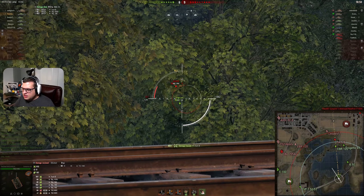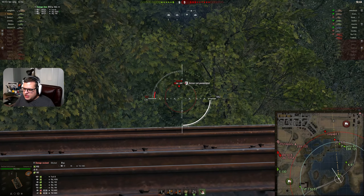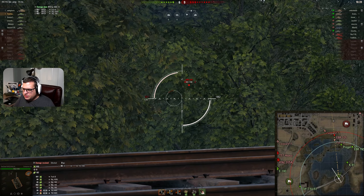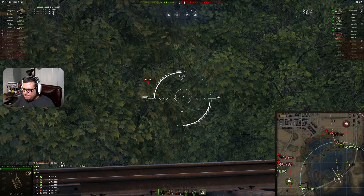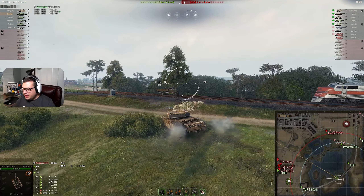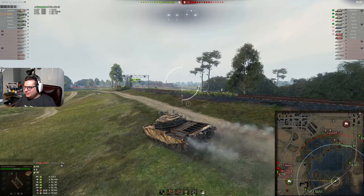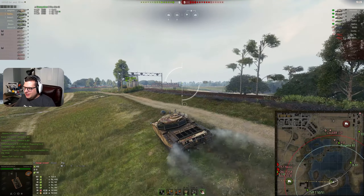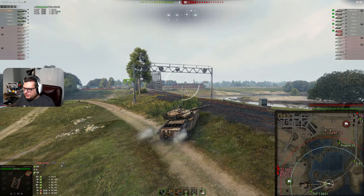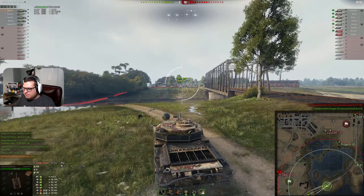You wanted to aim a little bit more to the left on that one. The front armor on the Foch is actually surprisingly strong if you don't hit the weak spots. We had a shot on the EBR but he's out of render. Your E100 is going to die very quickly — they are overwhelming the south. You already lost that medium that was on top of that T92, so he's still alive. Looks like the EBR might be going in to try and finish him off. The Foch went down to the Progetto and your cap is in trouble big time.